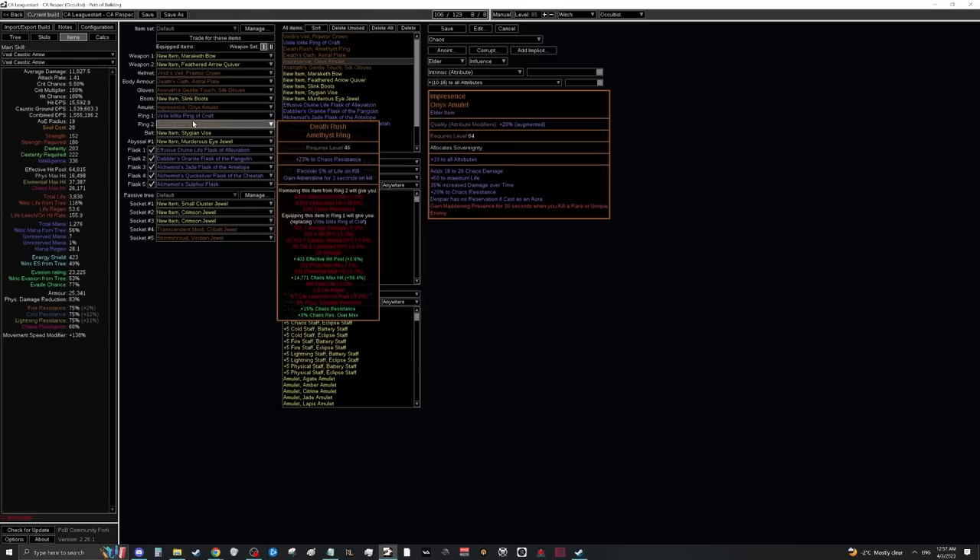For the other ring, we eventually want Death Rush. Death Rush is great for mapping — it gives you Adrenaline on kill, rolling from 1 to 3 seconds, so try to get a 2 or 3 second roll. The life on kill from Death Rush is also a very large portion of your recovery while mapping — even a bottom roll will make you insanely tanky.